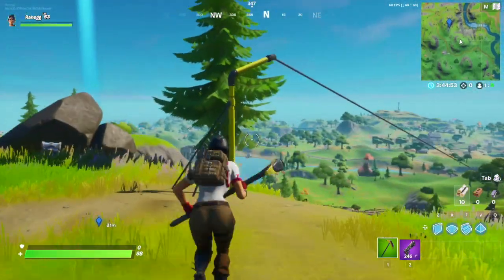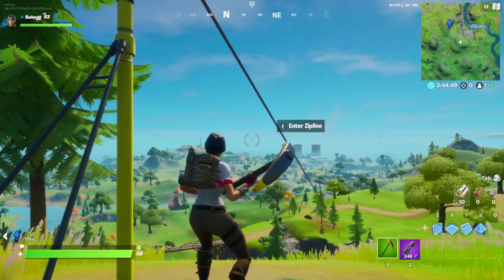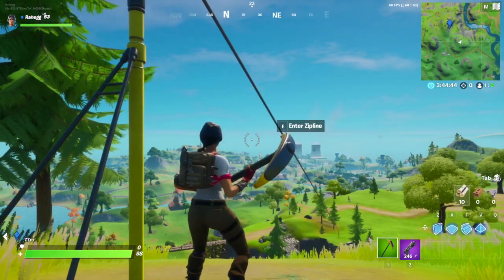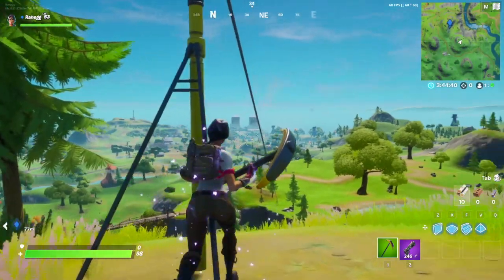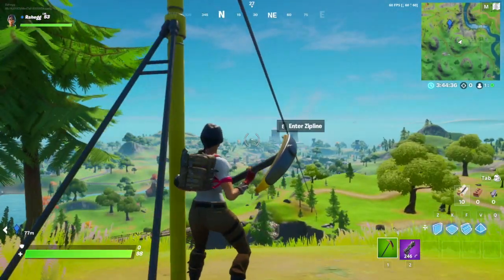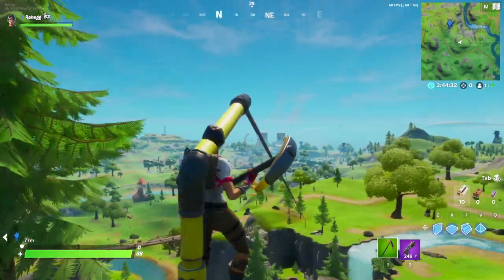I'm gonna use this zip line. You want to get as close to the edge as you can, but not too close — right at the edge. This may take a couple tries. You want to press E and S at the same time, or whatever you use to go back. Get on the zip line and go backwards at the exact same time, like this.